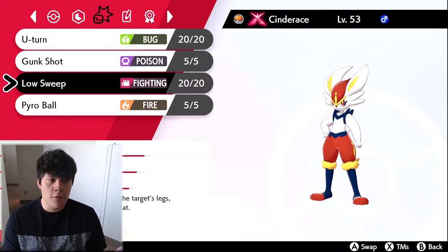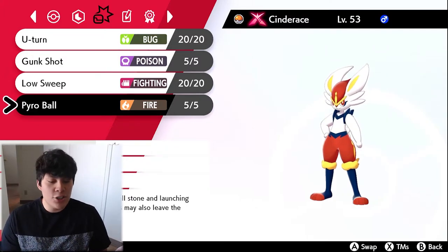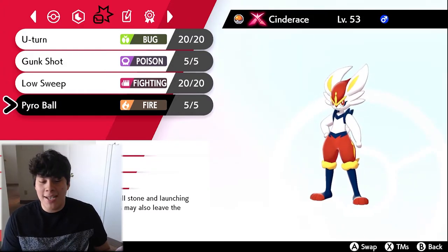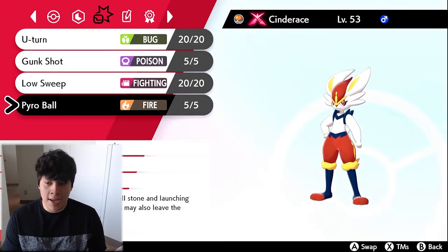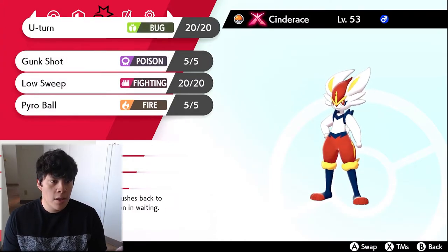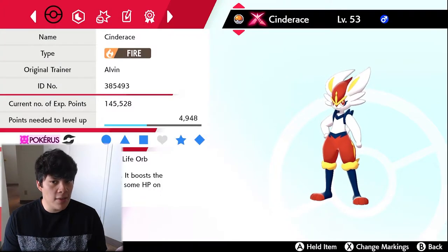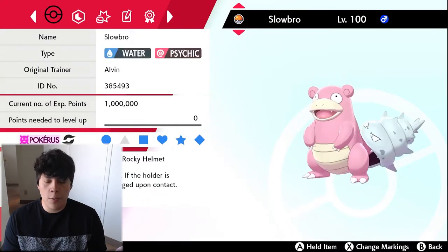I also wanted a Fighting-type move for Max Knuckle whenever we Gigantamax. The final move is Cinderace's signature move, Pyro Ball — 120 base power, which is a lot of damage. So to recap, we've got Pyro Ball, Low Sweep, Gunk Shot, and U-turn on Cinderace.